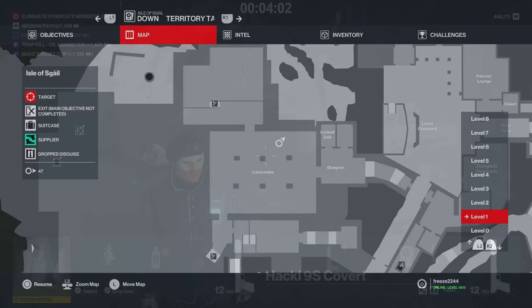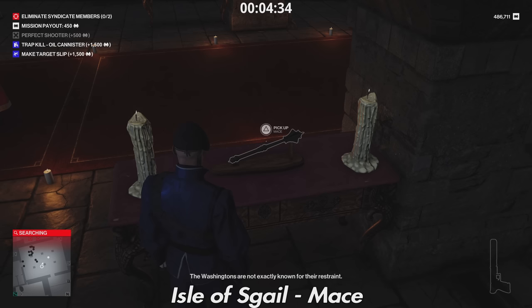Next is a rare melee item in the catacombs — a Mace. It's sitting right here. There's also one in the penthouse if you don't want to come down here.